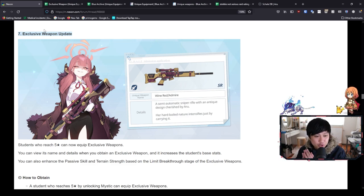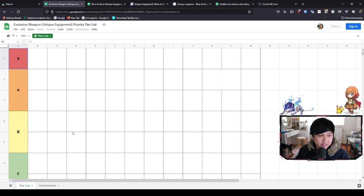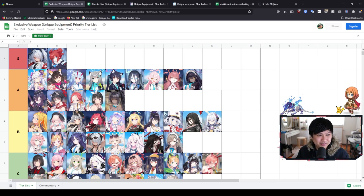We're going to be talking about how exactly you acquire them, how you upgrade them, and then also my kind of working tier list, which is still a work in progress. Less than the tier list itself, I want to go through the rationale — the reasoning, the logic that I used to come to this conclusion. Because without it, there's not really any point in actually following this tier list.